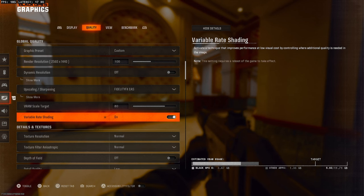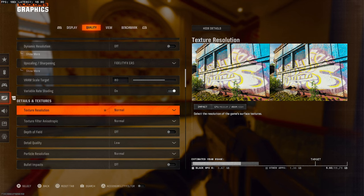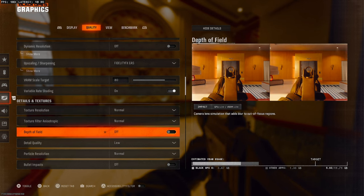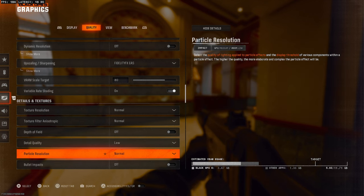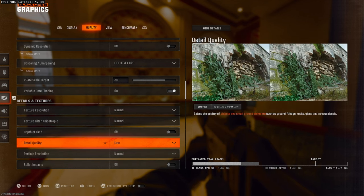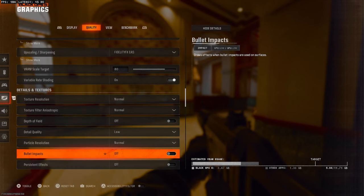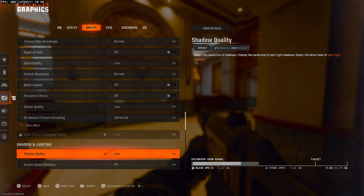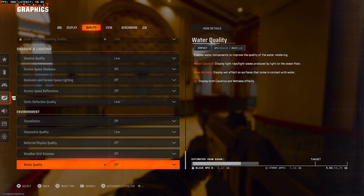Variable rate shading — having it on gives more frames but with some graphical reduction. I'm not going to tell you to go low on everything because there's a balance between frames and visual quality. Texture res doesn't hurt frames much so I have that on normal. Texture filter anisotropic I also have on normal — it helps on surfaces and makes the game look nicer. Depth of field off, particle res I'd suggest normal as it improves visual clarity for things like thermite. Shade quality low, on-demand texture streaming on optimized, local texture streaming low, shadow quality low.